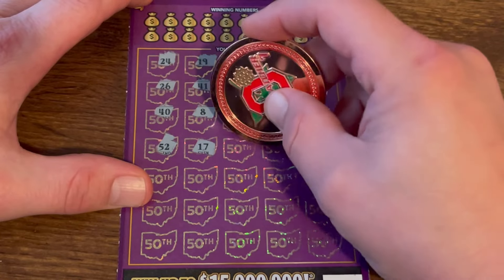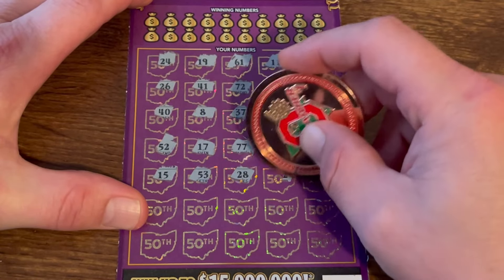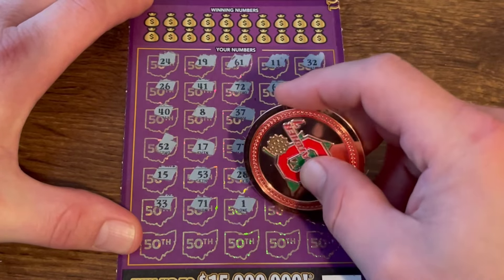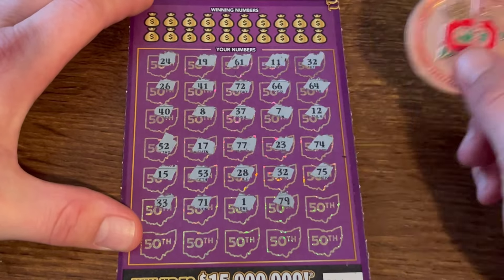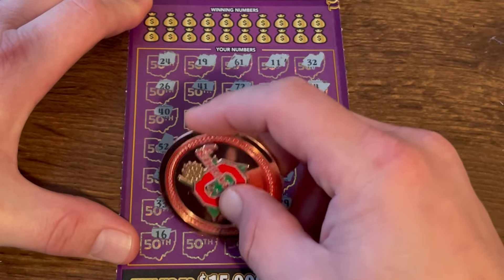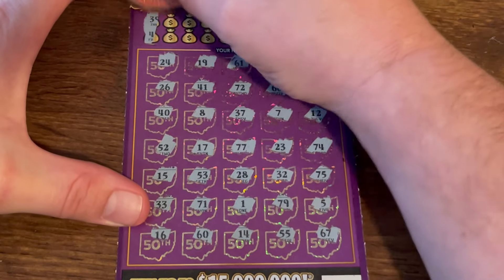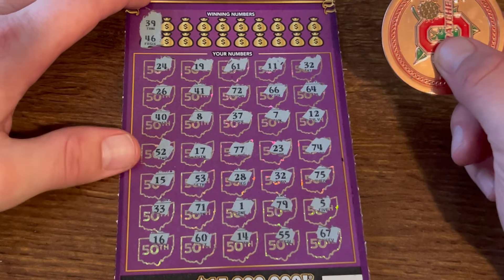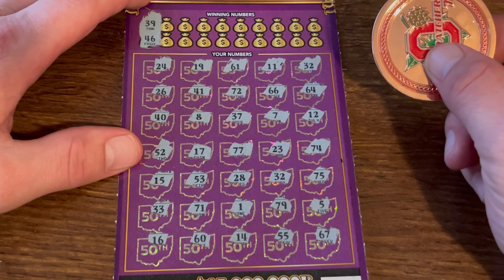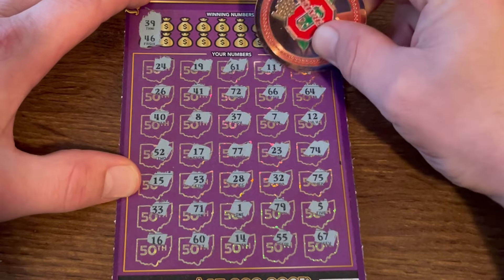Come on! 33, 71, 1. I don't know if I have any duplicates or not, I haven't seen any. Last row... and no symbol. 34 and 46, 34. We do have a win — I know we have a win because I see two 32s! Hell yeah, we got a profit session! I'll take that!